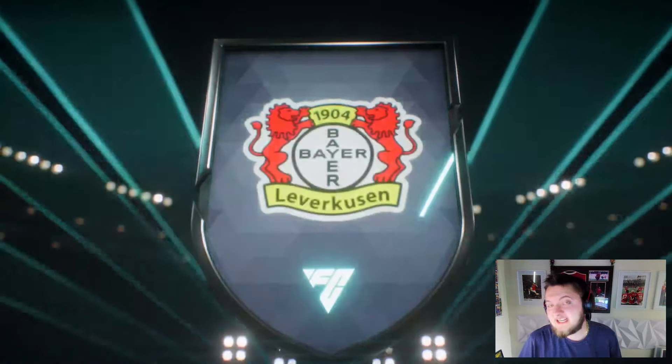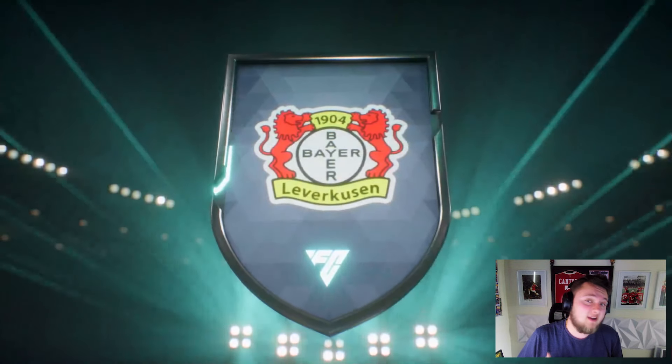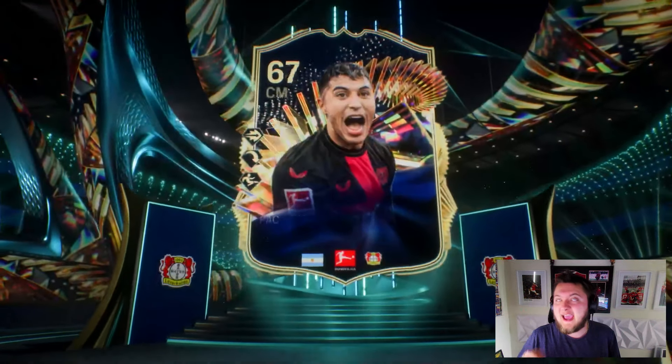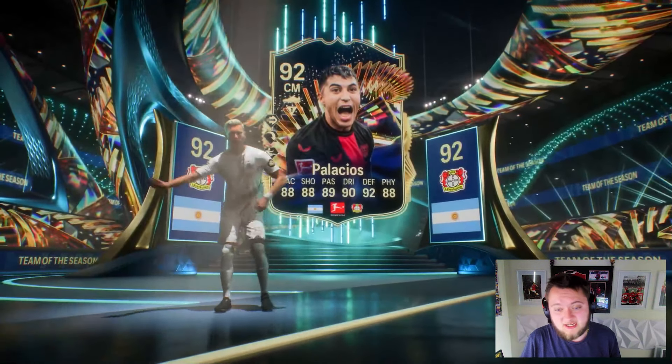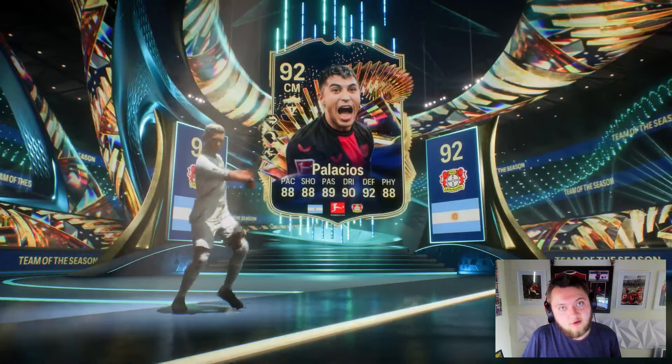Ezekiel Palacios has got an SBC in FC24 for Bundesliga Team of the Season. He's going to cost you an 89-rated squad with a Team of the Season, an 86-rated squad, and also an 88-rated squad. His card looks pretty immense. Let's put him into a team and review him.